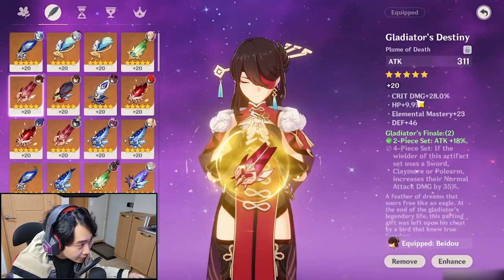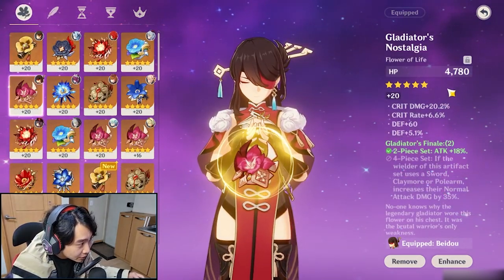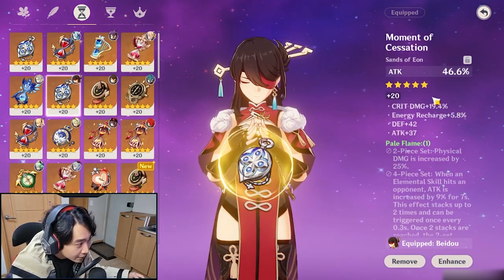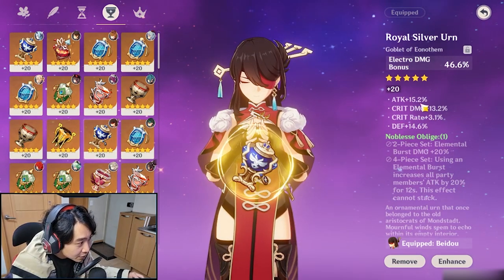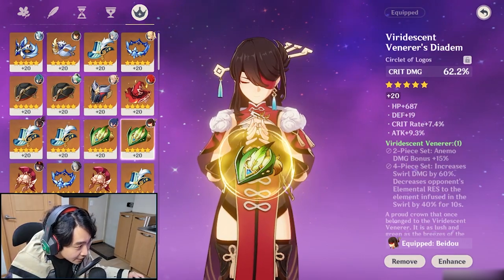For the parry build: 2-piece Gladiator — feather with crit damage and elemental mastery; flower with HP, crit damage, and crit rate. For the hourglass, attack percent with crit damage and energy recharge. For the cup, Electro damage bonus with crit damage and crit rate. For the hat, crit damage with crit rate and attack percent.